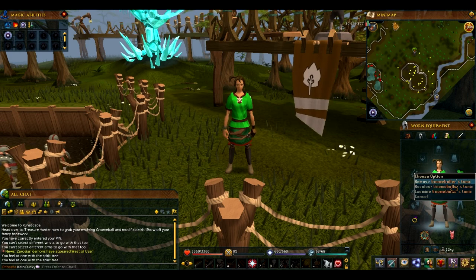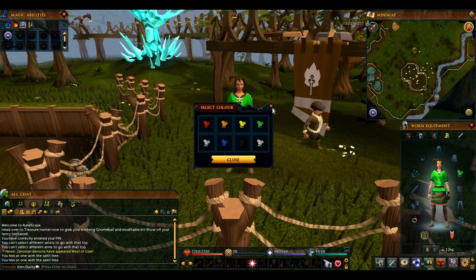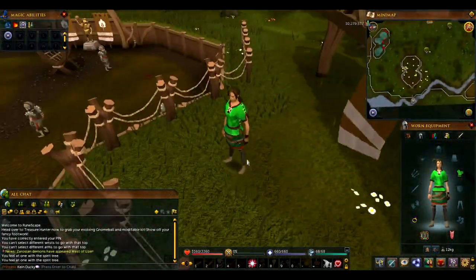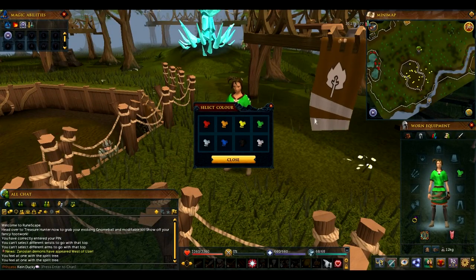RuneScape is of course showing off some cool things with the gnome ball, so I got the gnome ballers tunic yesterday — technically today for England time but yesterday my time, time zones, you know. You can change it to many different colors; I have of course chosen green, for it is my favorite color. I actually really liked the design of it — it's a nice bright green. I kind of wish I could make it more of a forest green, but that doesn't exist, so make do with what you got.